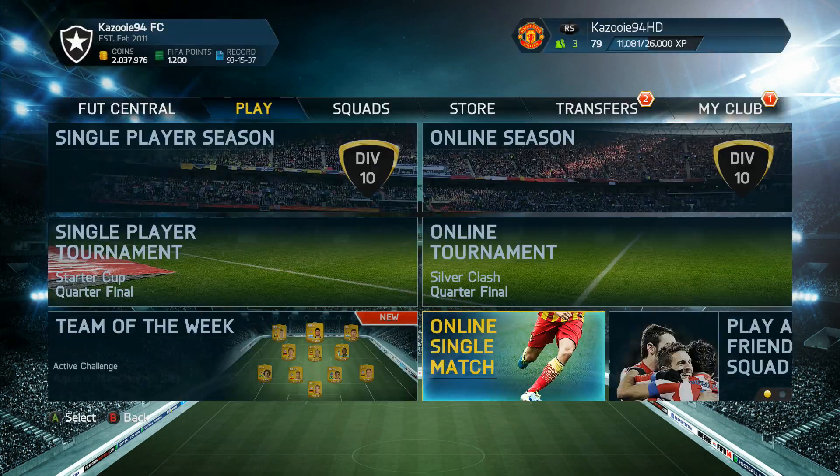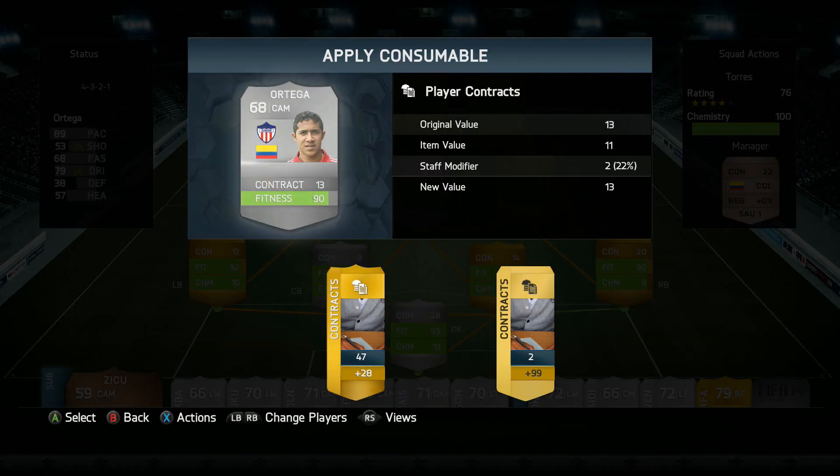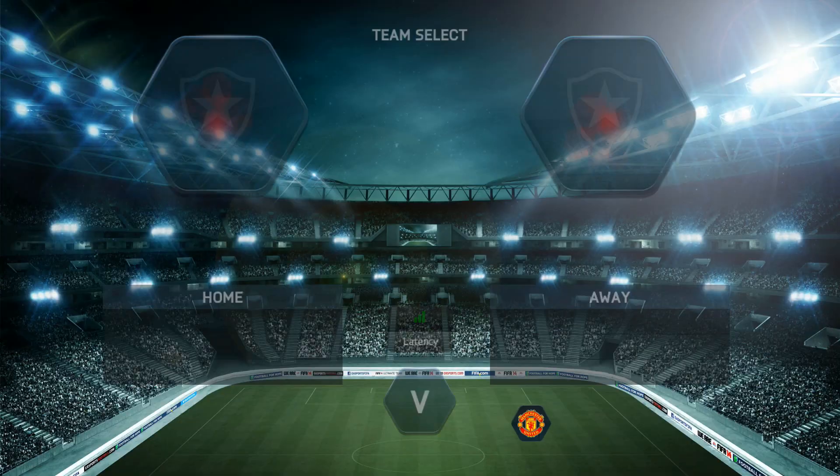We picked up another skill goal and won the game 2-0. Before moving on, we quickly apply a contract card to Ortiga because he was running out of contracts.